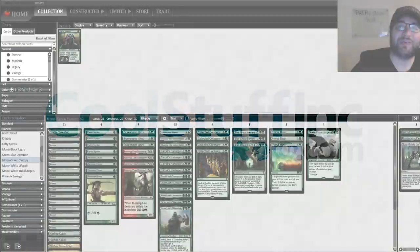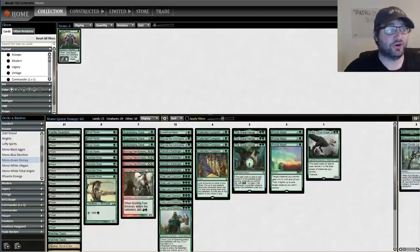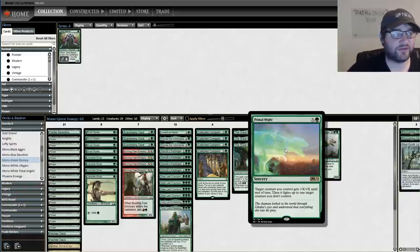Hello everyone and welcome back to Punting Pioneer. I'm Corbin Hossler and this is Monogreen Beatdown - good old-fashioned Monogreen Stompy. We're going to cast some creatures and attack for a bunch of damage with this deck. This is a beautiful Monogreen deck made possible by some of the newer cards we've gotten in green recently - the Great Hinge and Primal Might. These are great cards.